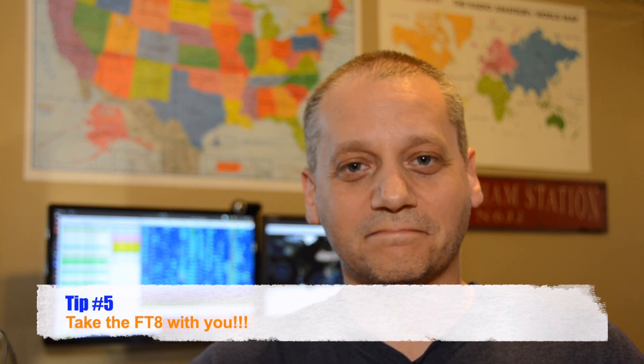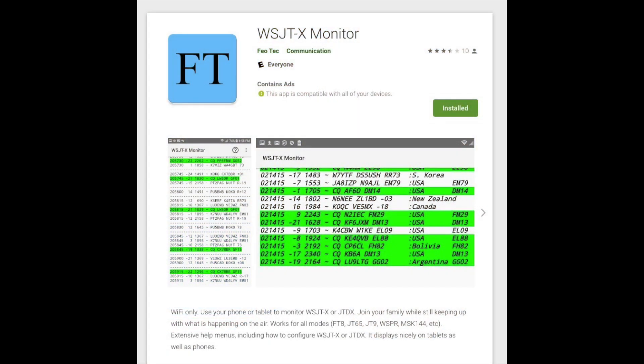Tip 5: Take FT8 with you. You may be waiting for a specific DX, state, country, or grid that has eluded you for a long time. Sitting at your shack takes time and you cannot stay there all day. Why not do both — monitor and continue your life? Take WSJTX with you using a special app called WSJTX Monitor, developed by Fiotech. With this app, you can leave your station, do whatever you want at home, and still monitor all WSJTX activity on your smartphone. You can also set filters to monitor only the stations you are looking for or filter out anything you want to skip.